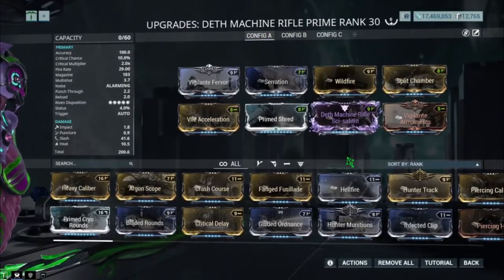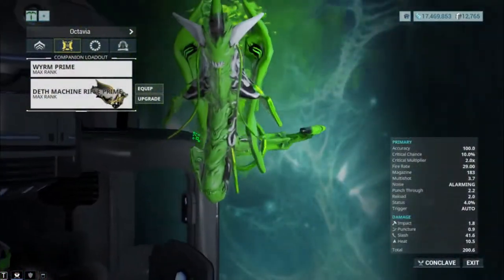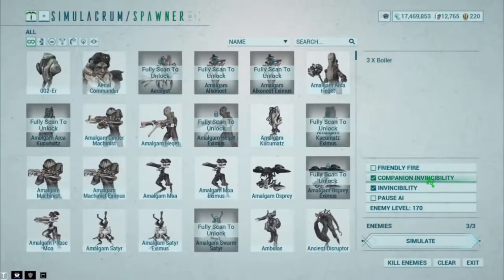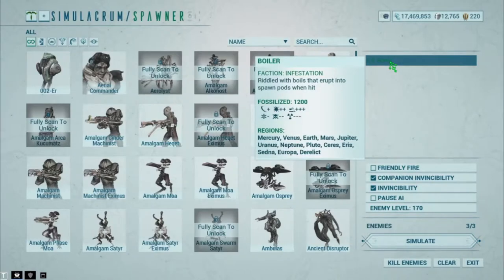I'm going to show you guys the damage on all three builds. There are no arcanes that buff companions. We'll be doing this on level 170 Boilers since they are the toughest enemies at simulacrum level 1200.